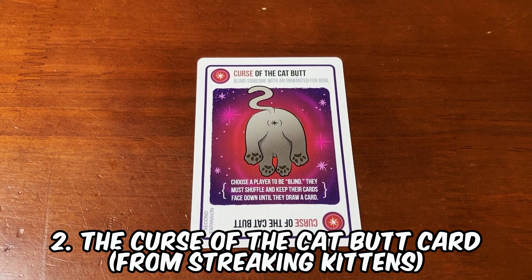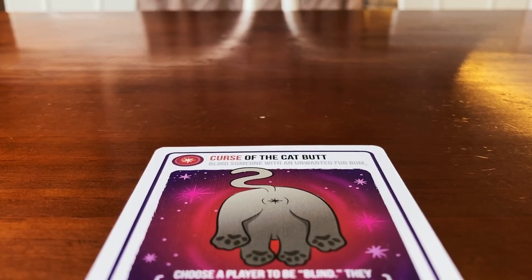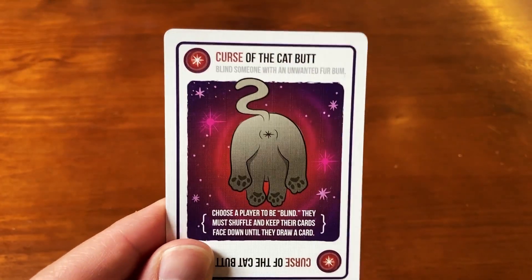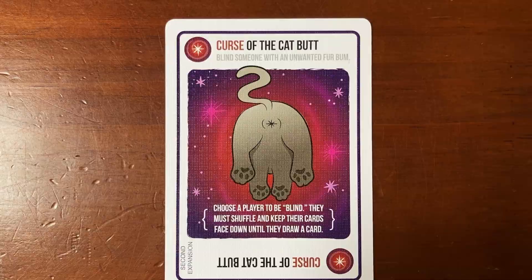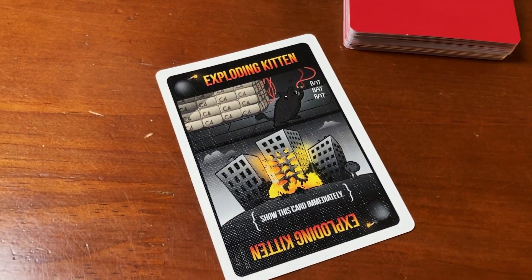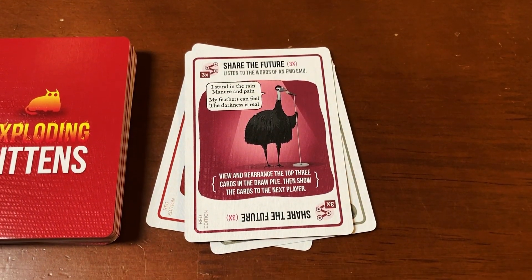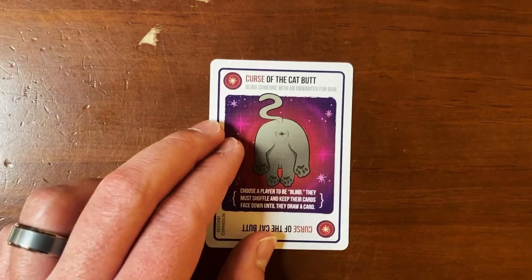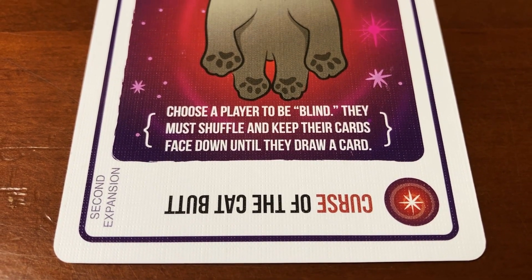Number 2, the Curse of the Cat Buck card from Streaking Kittens. Select a player of your choosing — that player must shuffle their hand and lay it face down on the table. They're not allowed to look at any of their cards until they've drawn a card during their turn. They can blindly play cards from the top of their deck, but any cards that have an unusable ability must be discarded. Perhaps the scariest part is that if it's been played on you and you draw an Exploding Kitten card, that card does not count as a draw. This means you must blindly draw from your deck one card at a time until you've successfully drawn a Diffuse card. Any card drawn that wasn't a Diffuse card is instantly discarded. If you don't have a Diffuse card to begin with, you explode with not even a single card to your name. Known for both its utter savagery and its ability to turn the game completely on its head, this card is both the prize and the bane of players everywhere.